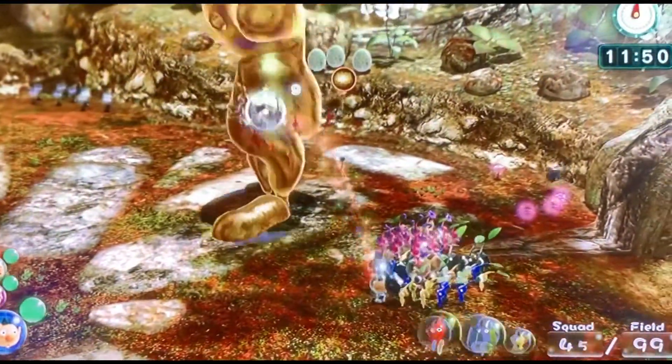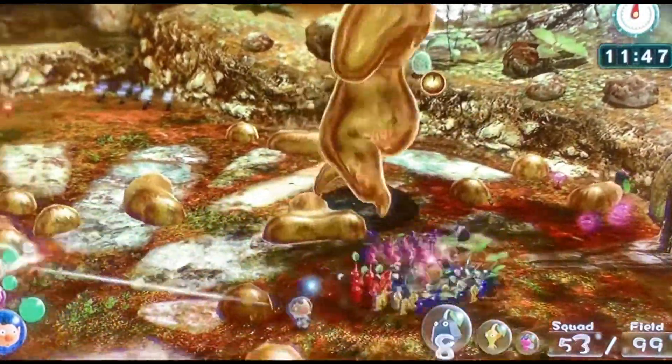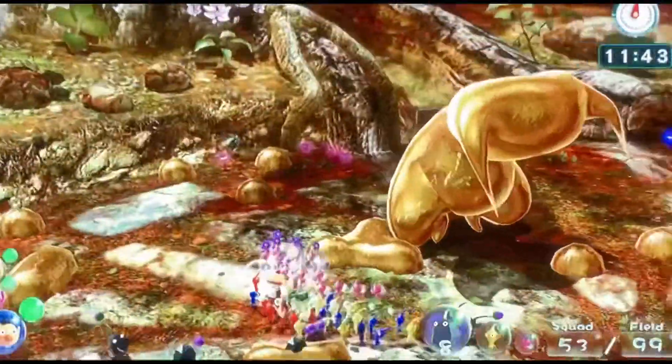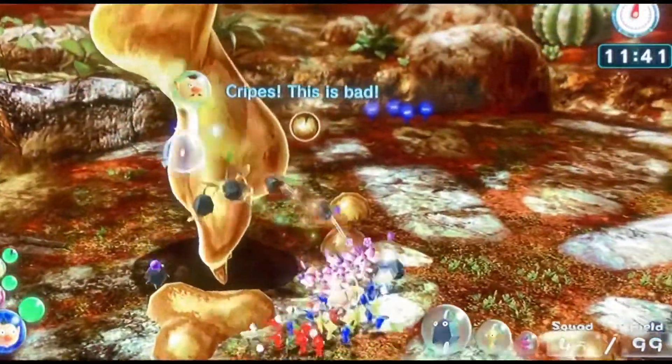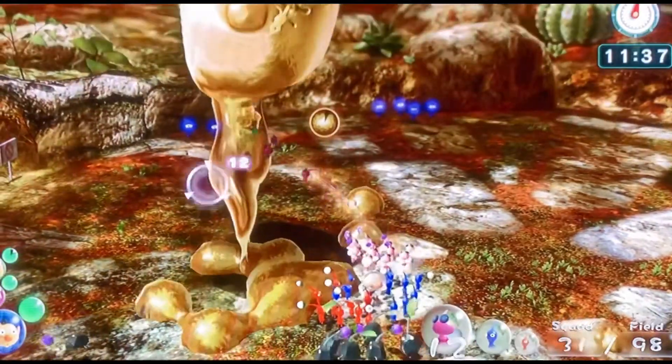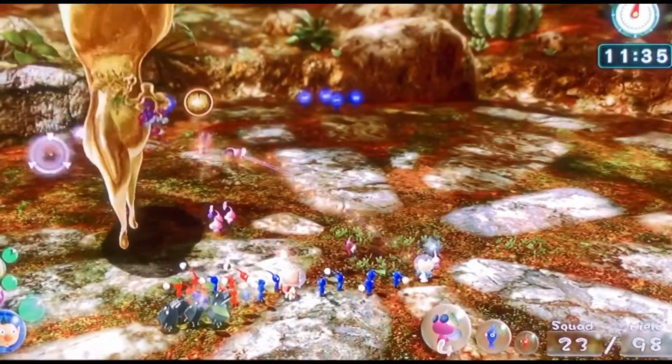When you attack it, it spits out gold and it doesn't take damage unless you get the gold. I normally use Rock Pikmin to smash the gold, but eventually he'll suck it in and it just doesn't feel fun to fight.